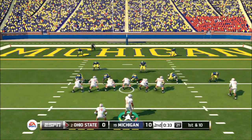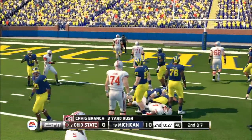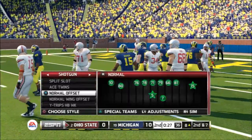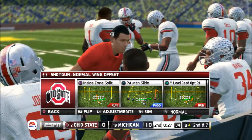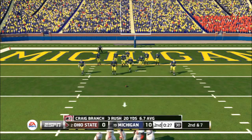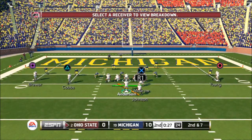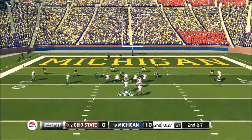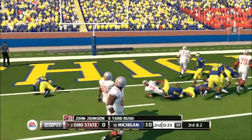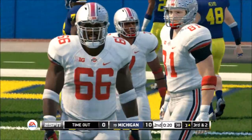I'm definitely liking the variety of the read option stuff they've added — so much read option and run ability out of the shotgun. I'm just wondering what Florida State's playbook would be like — I hope they added some new plays for that too. Ohio State has gotten a good bit of nice plays — a whole bunch of different stuff, including a Y-lead read option. I'm just trying to see a little different things. This is a standard run play — blocking is working and it carries the ball for a nice gain. Ohio State will have one timeout remaining, just trying to score before the half.